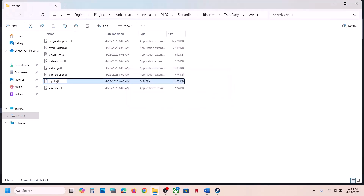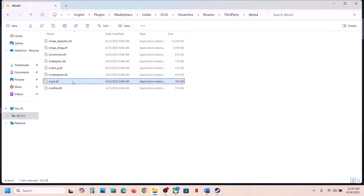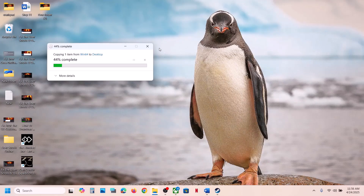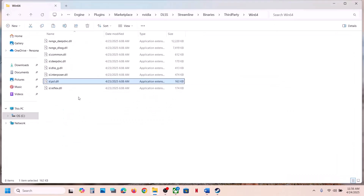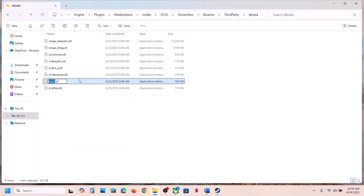Before making any changes, create a backup of this file first — right-click, copy, and paste it somewhere as a backup. Once you have a backup, you can rename or delete the file, then launch the game and check.